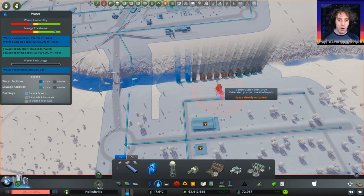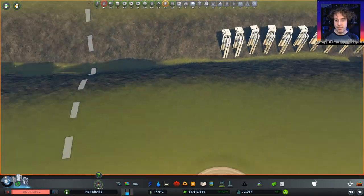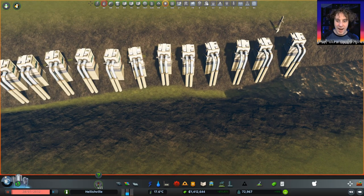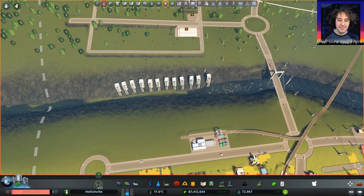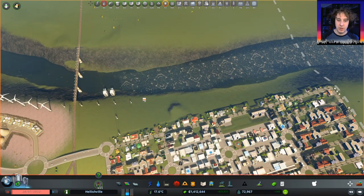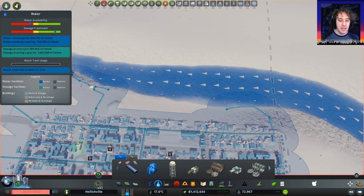Hang on a minute - look at this. Okay. This is why we're having problems. The water dried up. Wow, I was not expecting that. I guess we're going to have to have some along this bank then. We could put them on this side of the bank now that we've bought that square, to kind of keep them out of the way a little bit, but that is a little bit disappointing.